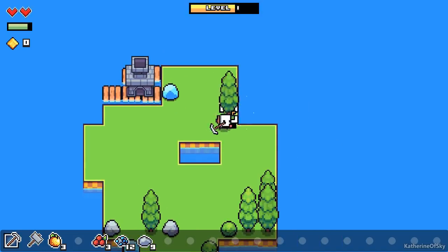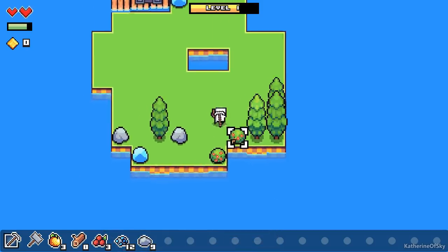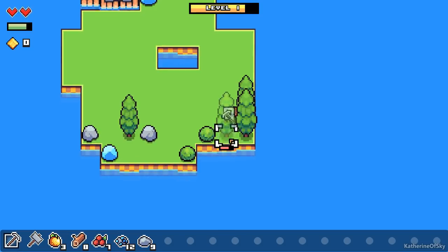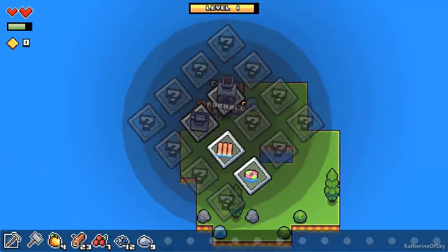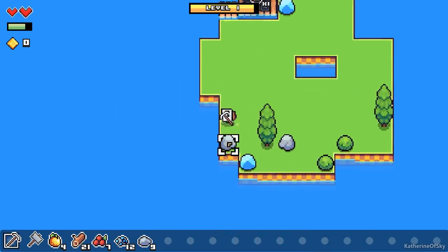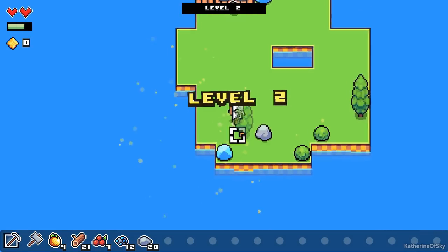Let's go get some more wood. Did I just use number keys? Yes, you can use the number keys to switch around. Let's get some berries real quick. We'll get these guys started on making some coal. I forgot the hotkeys again — I think shift does a half stack and control does the whole thing.